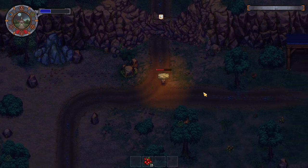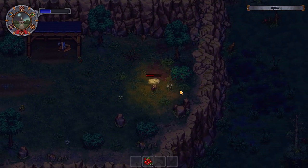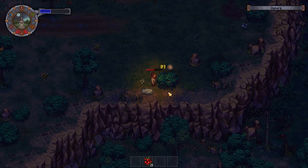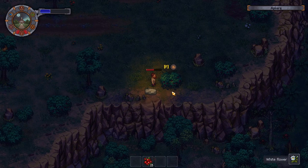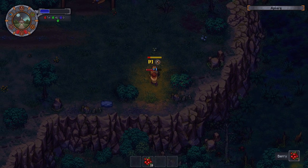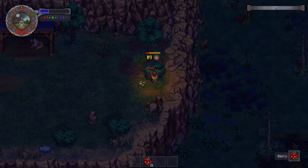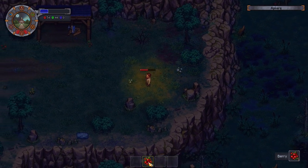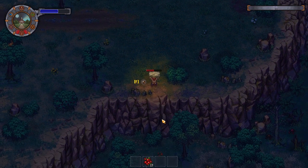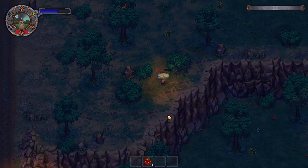Let's keep on looking for things. Oh, there's more bees in that tree. I'm unimpressed by what's up here — oh, berries! All right, get berries. Those berries are not very effective for energy.